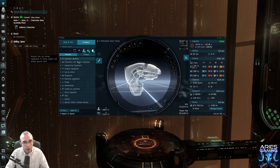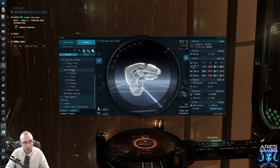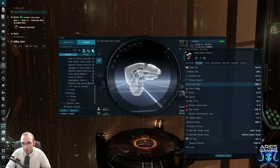Under hybrid turrets there are two different kinds: rail guns and blasters. Most weapon systems have a short-range and a long-range version. You can learn what that is by looking at what the guns do. If you right click on a heavy neutron blaster and show info, go to attributes — optimal range is 3,600 meters. If you don't know whether that's short or long, go into the rail guns, right click, show info on a rail gun — optimal range: 24,000 meters.